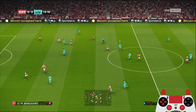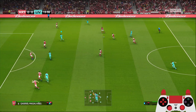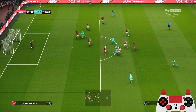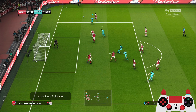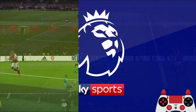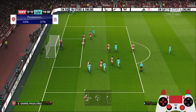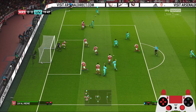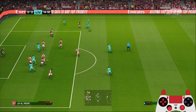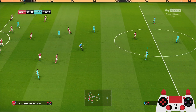We get the ball to Salah, Mane, get the ball to Jota - take a shot. Nice block, corner again. Short corner, back to Trent, cross it in. Salah couldn't get to that ball. Milner, back to Kabak.